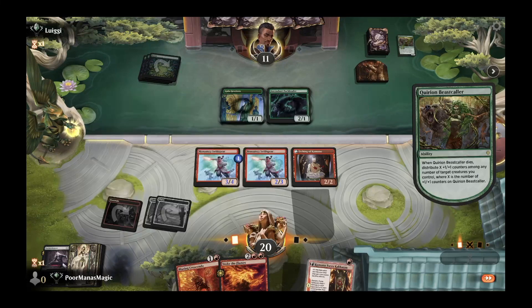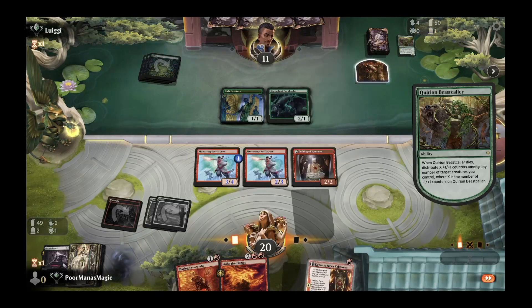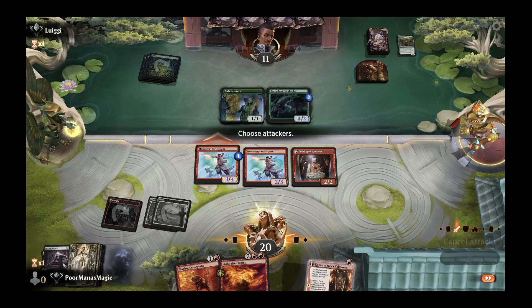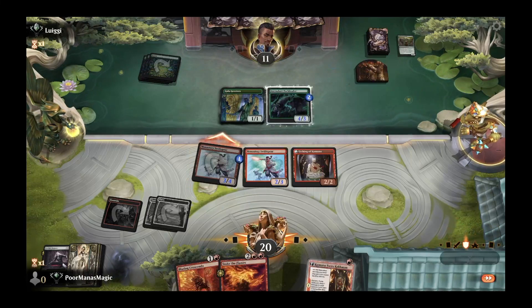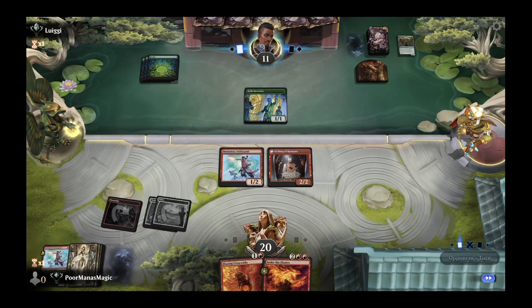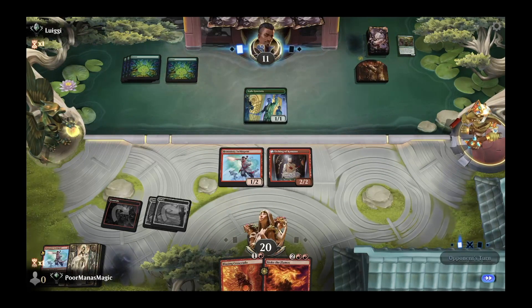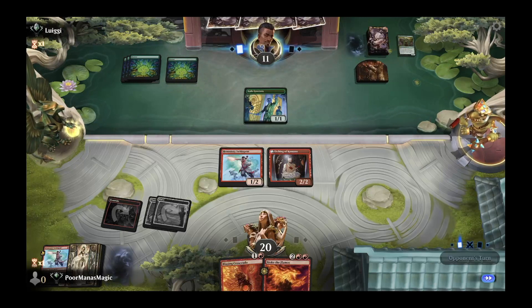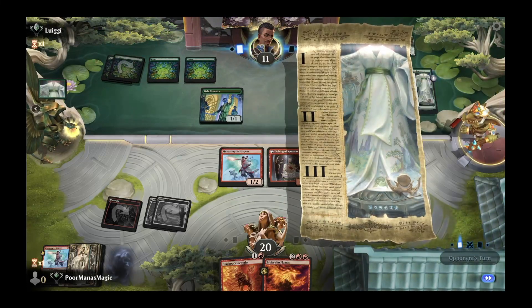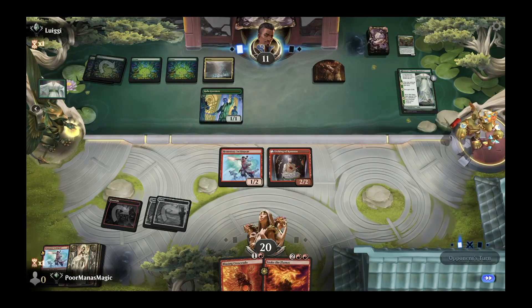The Beast Collar generates two 1/1 tokens and opponent puts both on the pack leader. We attack with the Swiftspear and they trade — one mana for one mana, so we miss out on our Kumano. That's okay because we still have Stoke the Flames and another Blazing Crescendo ready. It all depends on what comes down this turn. They crack a Clue, which gives us an opening.